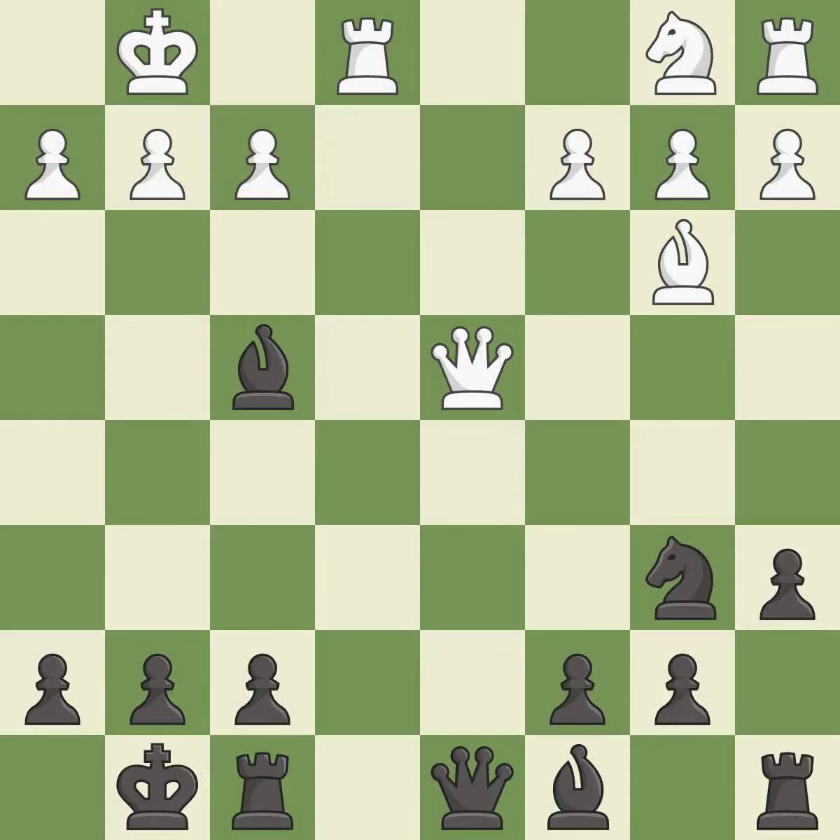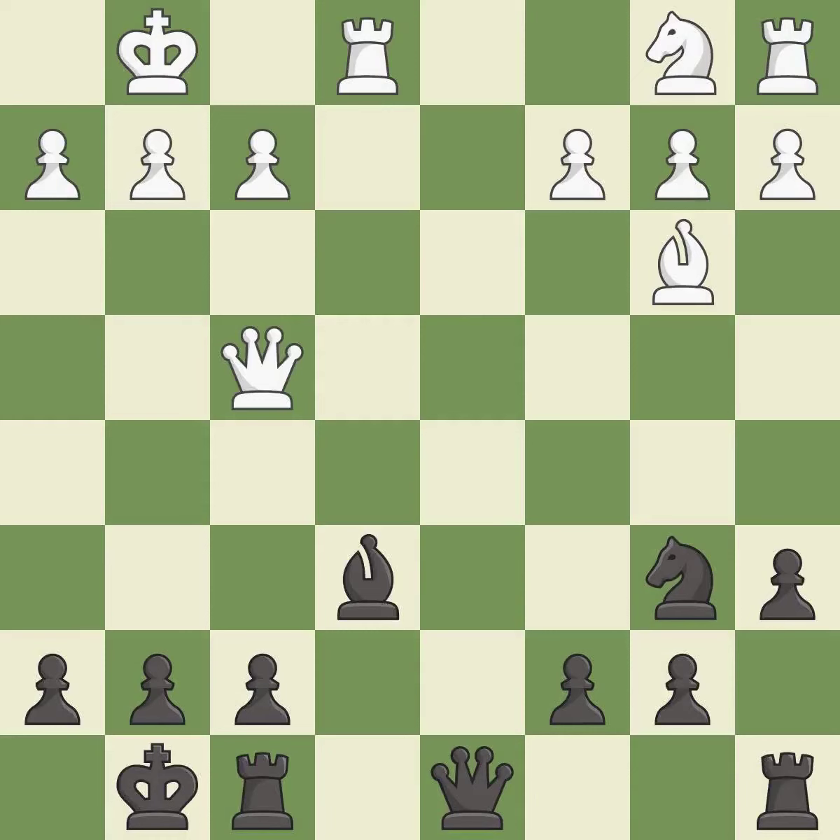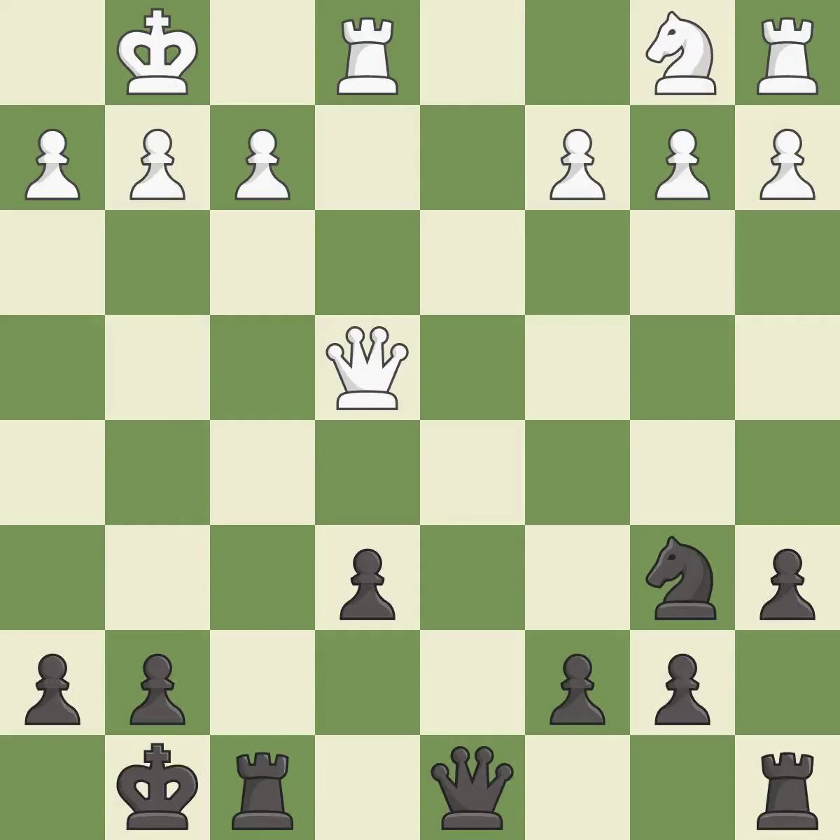This is an equal trade — it is best. Takes back — it is best. This activates a bishop by developing it off of its starting square. It is good. This maintains the balance in material with a good trade — it is best. This reveals an attack on a queen — it is best. This ignores a better way to move a queen to safety — it is an inaccuracy.